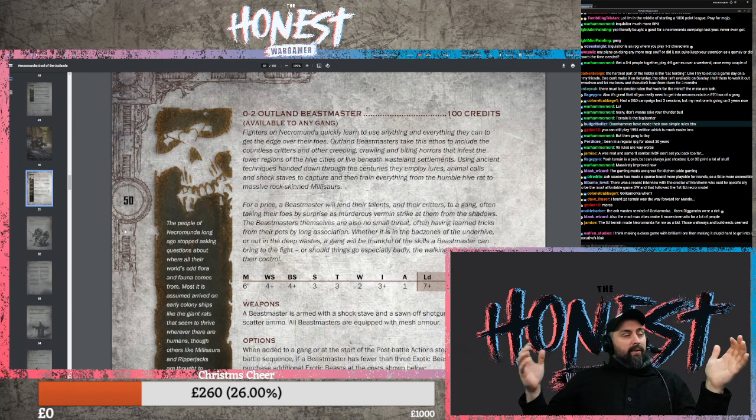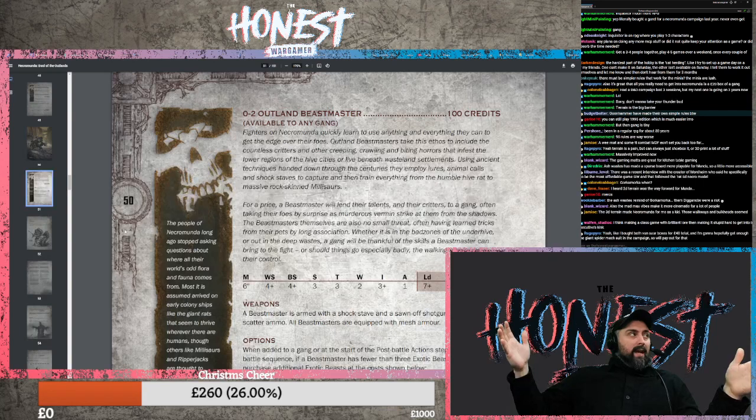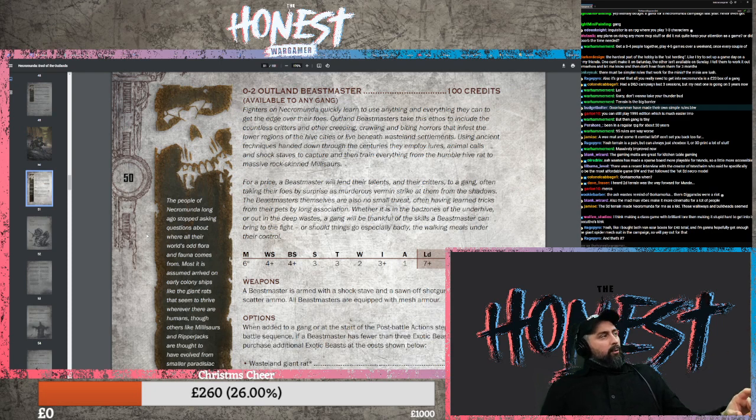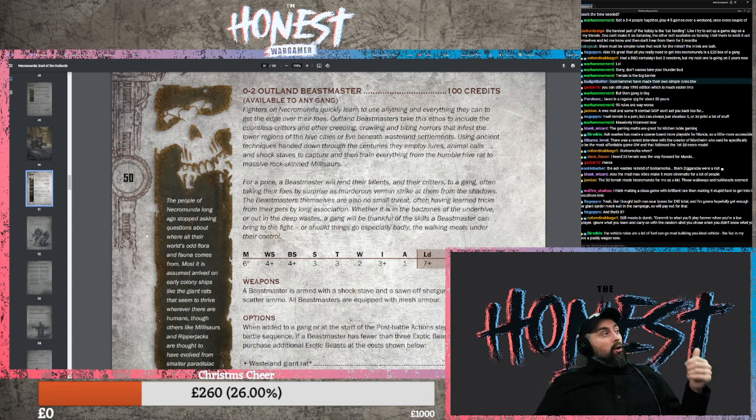I think I'm permanently in on Necromunda. I know we've been talking about it for several weeks, but getting into it is such an amazingly difficult process. I'm taking my time getting into it, getting the books, understanding what the fuck is going on, building the minis. I think going through that process - if you're going to do a campaign, you need to build the model, cut his arm off, stick the other weapon on - it should be WYSIWYG. The campaign should be slow.